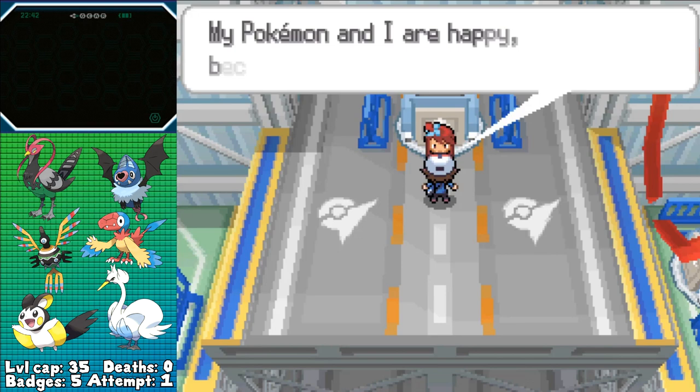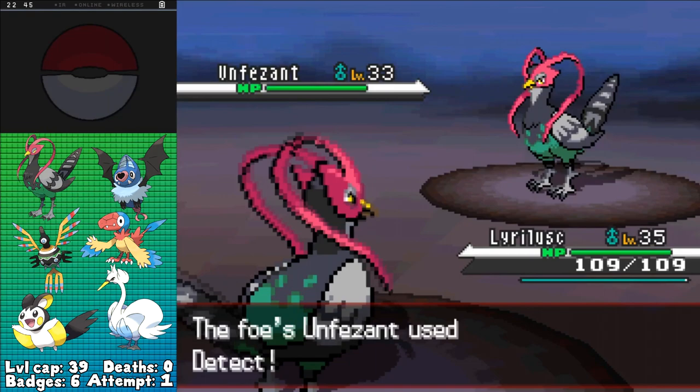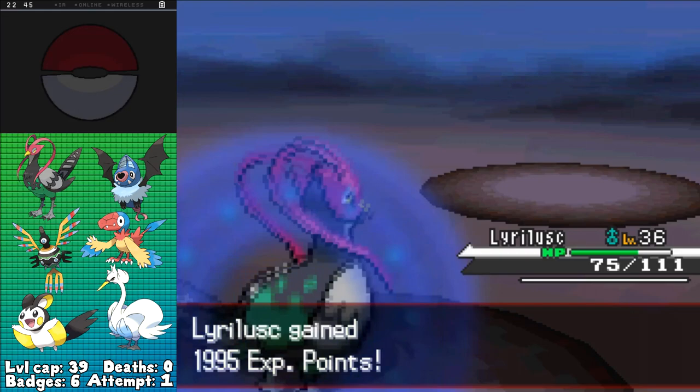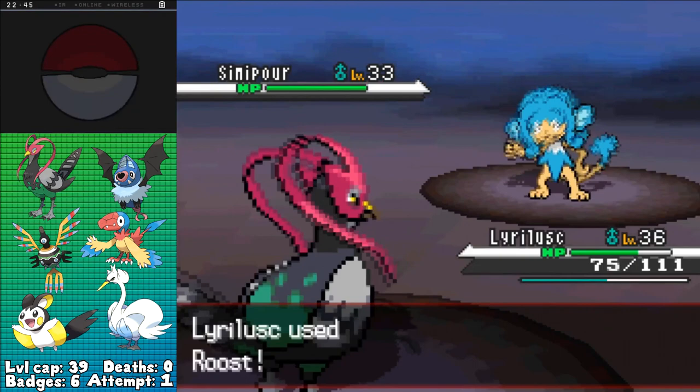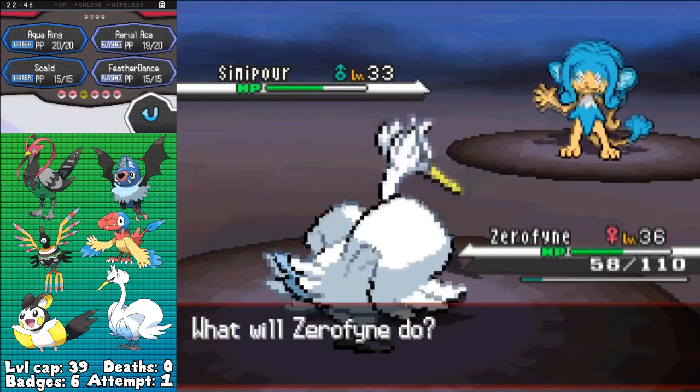Six badges in, no deaths — that's great — but I still have two more badges before I can even get a backup party member in case anything goes downhill. As with the last few badges, we've got a rival battle immediately before entering Twist Mountain. But this time Cheren's leading with his newly evolved Unfezant. I do the same, immediately going for Detect since I'm expecting the same from him. I'm correct, nailing a Return next turn for around 80% as his Air Slash does next to nothing, KOing next turn with another Return and leading to Simipour. I figured I'd had ample time to use Roost here, but Scald does a boatload and burns, so I guess Unfezant's gonna be useless for the remainder of this fight.